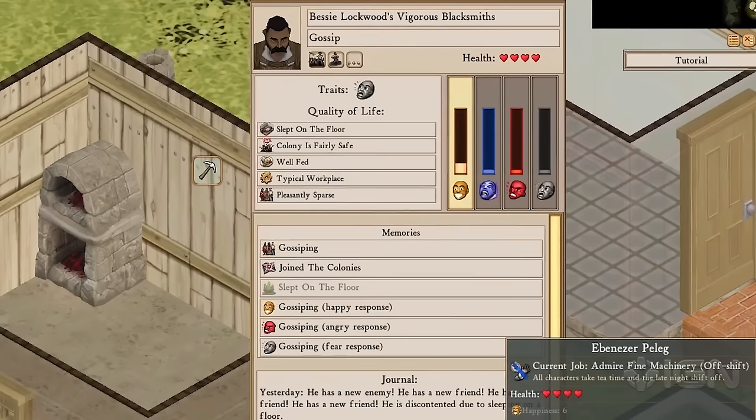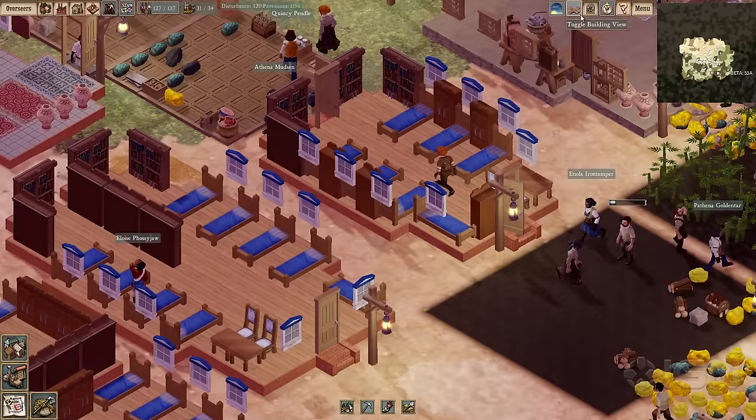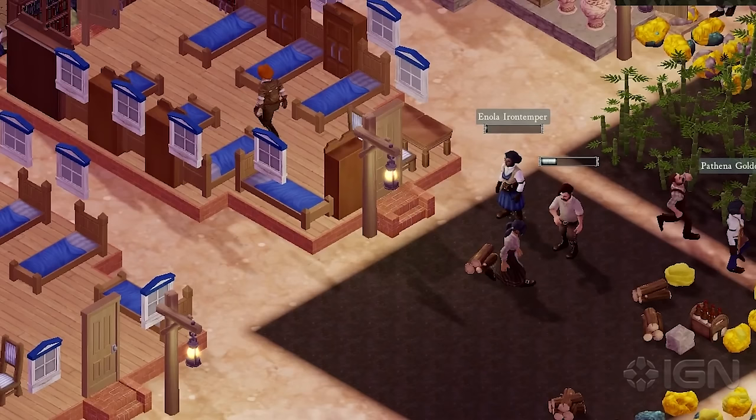It's also sometimes a challenge to control the colonists and keep them on task. They have Sims-like wants and dislikes, but the spotty AI still sometimes leaves them ignoring key assignments or visibly hiccuping as they plan their next actions when shifted to two times speed.